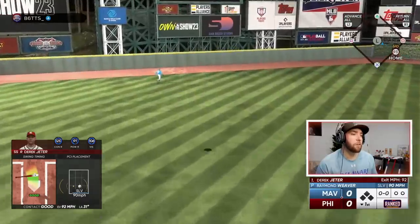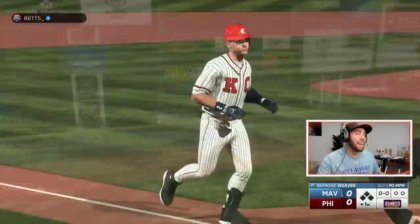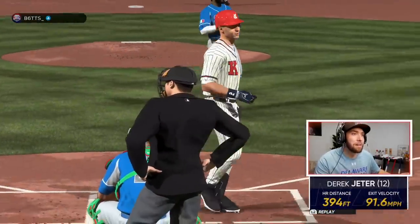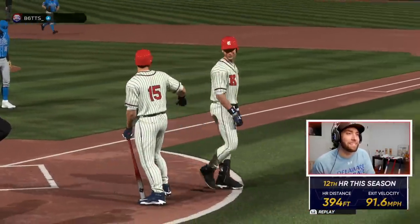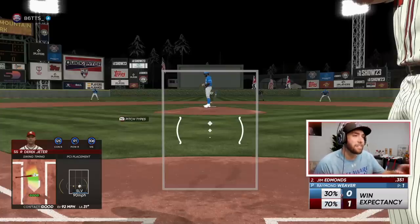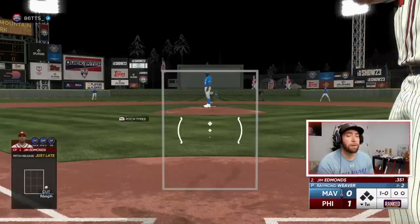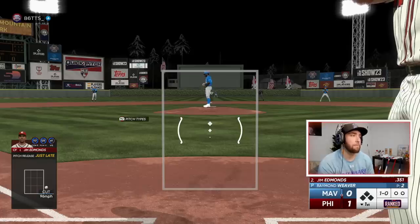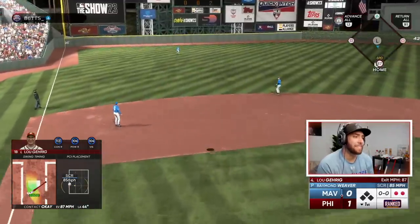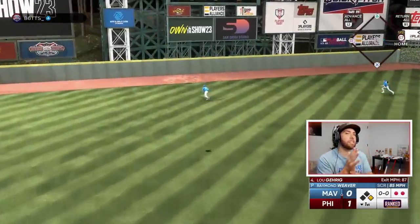First pitch slurve hung right down the middle — Derek Jeter gets one to go out of here. It was a little off the end of the bat, but 91 and gone. Derek Jeter with his 12th home run — he's so good. We get to keep Jim Edmonds out there in the platoon to start, and I'm just going to run this man's count the whole game. Lou just missed it — a little off the end of the bat, that'll stay in the yard. We get one on the Derek Jeter home run.